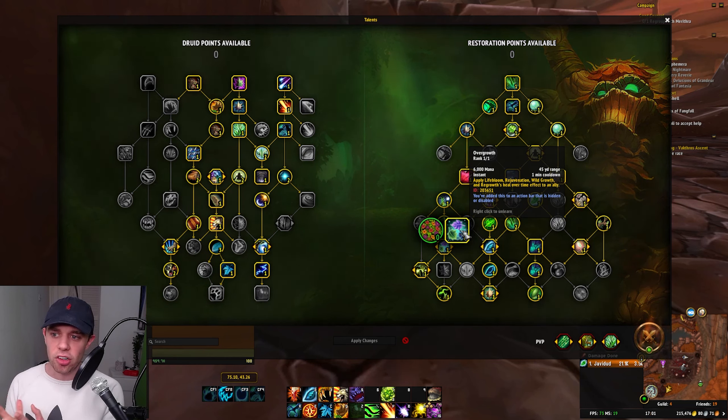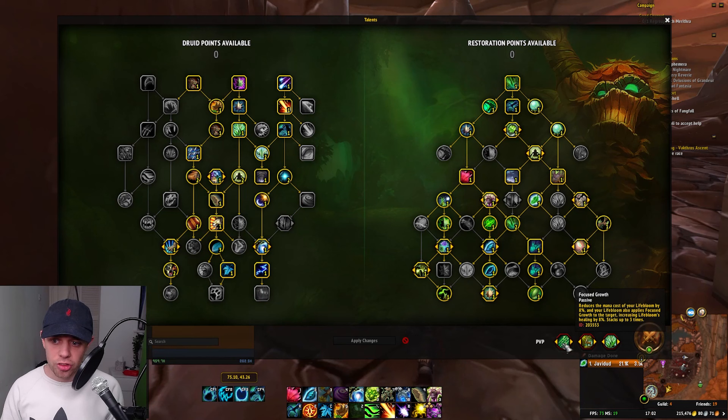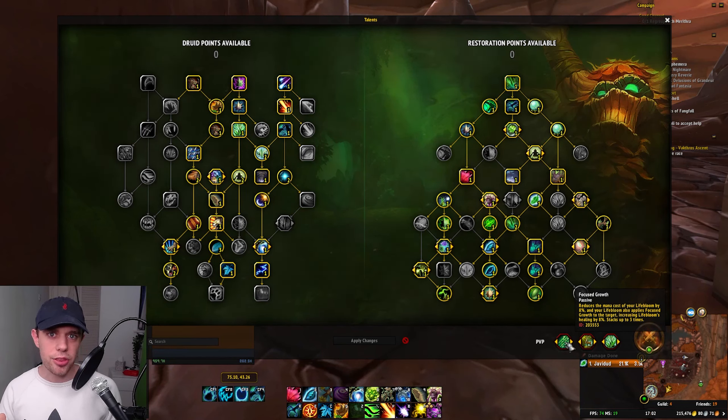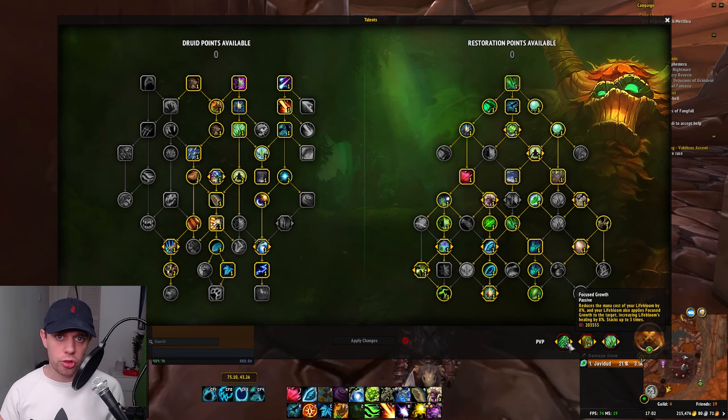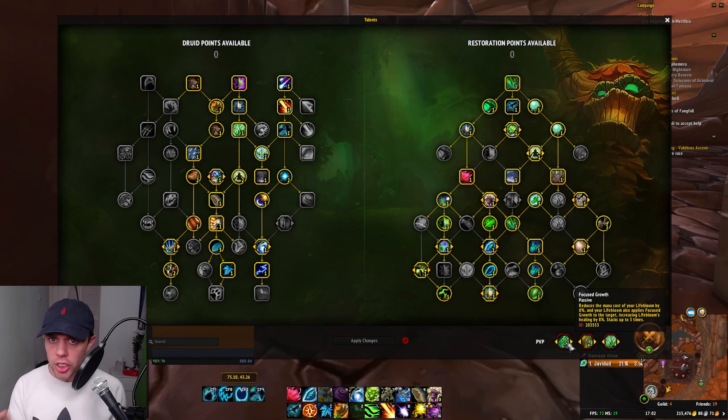Overgrowth is a fantastic way of maxing out your mastery and getting a load of heals on someone, especially if they are being targeted by your opposing team's DPS. If they've just used their cooldowns and they're trying to nuke your teammate down or you down, this is a fantastic spell at getting a ton of Heal over Times up on them really, really quickly.